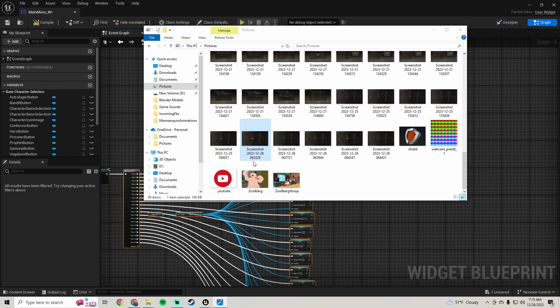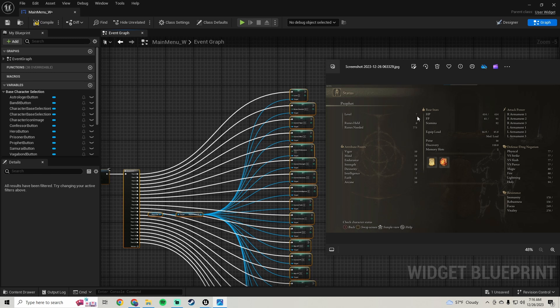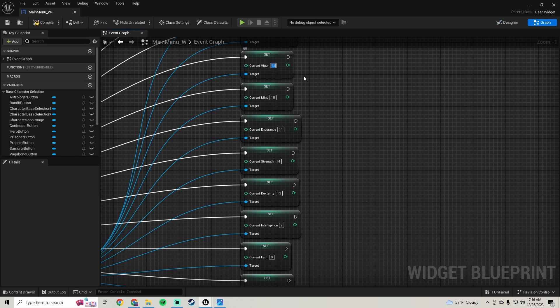Let me find my references. Level 7 and runes 775. We'll set level to 7 and runes to 775. Vigor and mind are going to be 10 and 14.